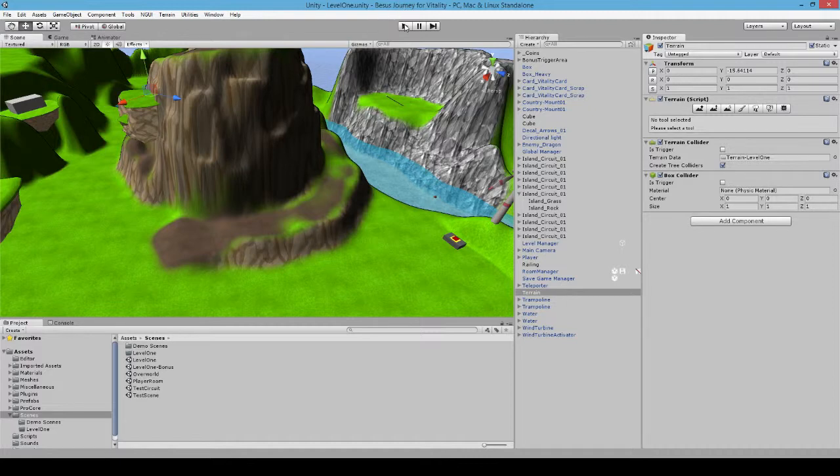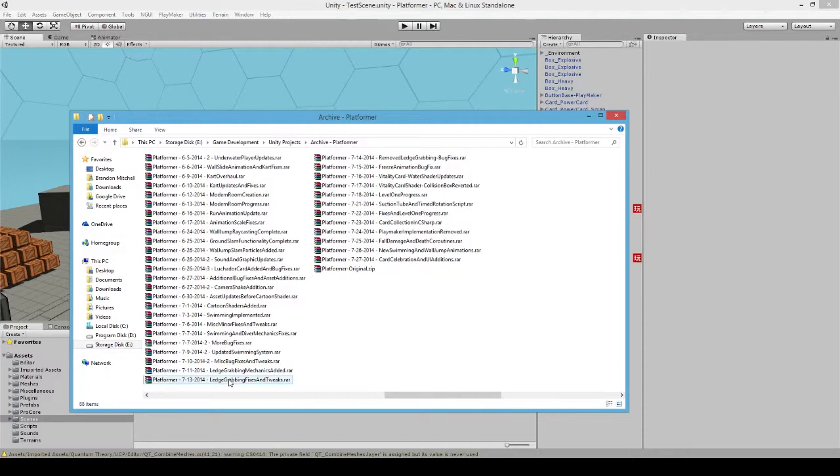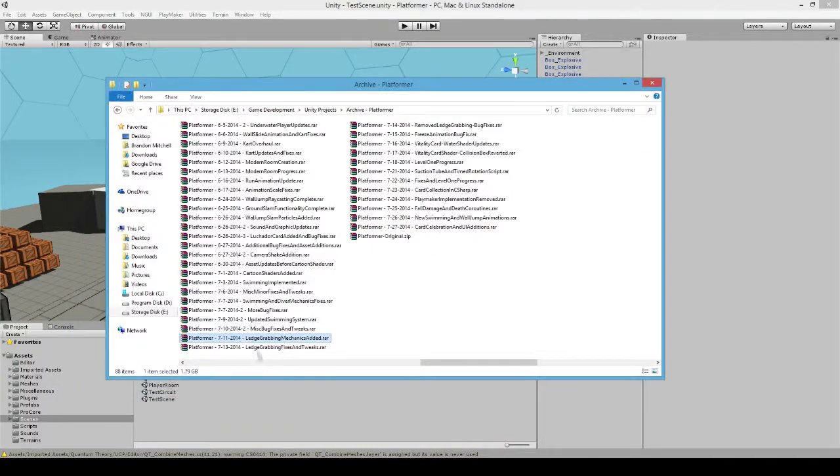I'll load up a different project and show something I was experimenting with but wound up having to abandon — it was actually a ledge grab. I am back here to show off my failed ledge grabbing. Pulling up my archives here — every day I tend to do an archive, zip it up and put it on a backup drive to keep snapshots in time. I can see 'fixes and tweaks' and then 'remove ledge grabbing.' So within a span of about three days, I was so excited for the first two days thinking I had a great system, but by the 14th of July I realized this was not going to work at all.